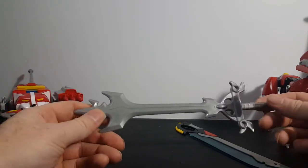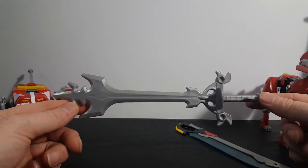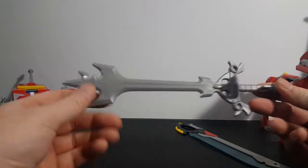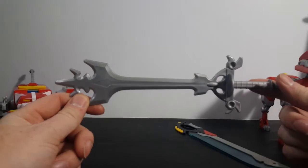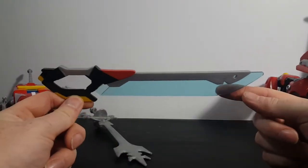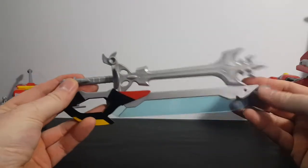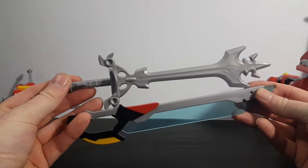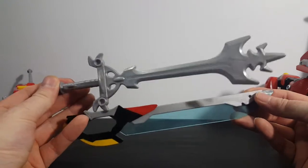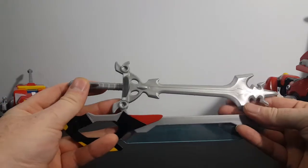Since Beast King Go Lion, it was a blazing sword in Legendary Defender of the Universe, Voltron the Third Dimension, and Voltron Force, as well as all the video games, artwork, everything. This piece of crap is the blazing sword from Legendary Defender. I have a huge problem with this current blazing sword — they really need to go back to this sword. This was the blazing sword.